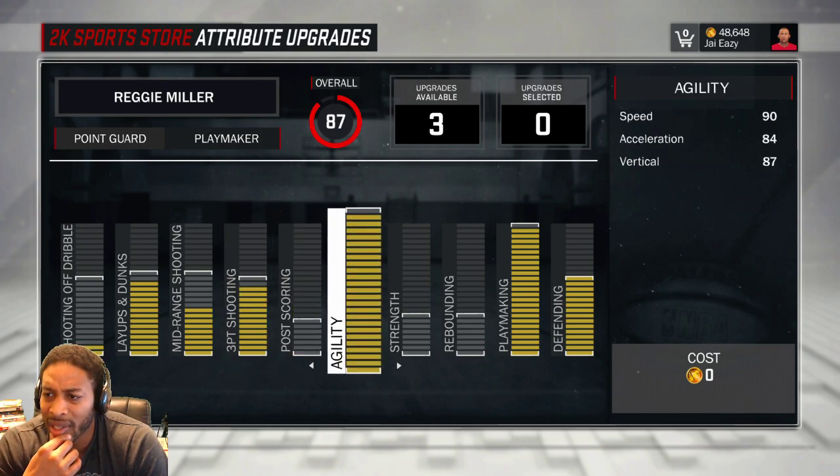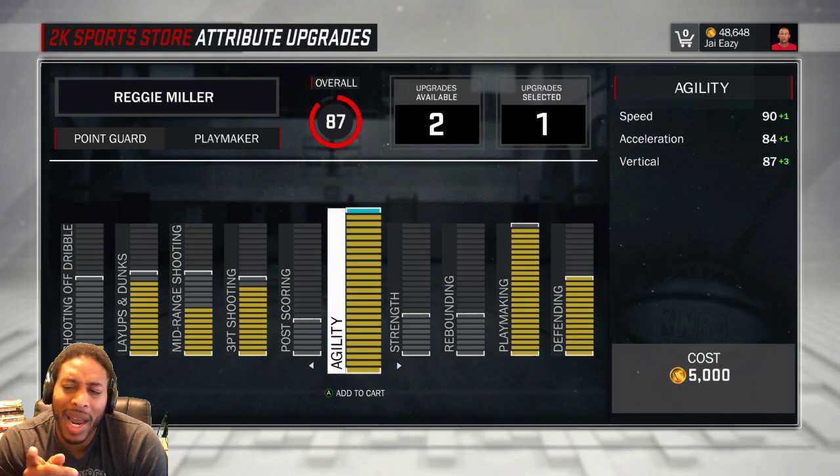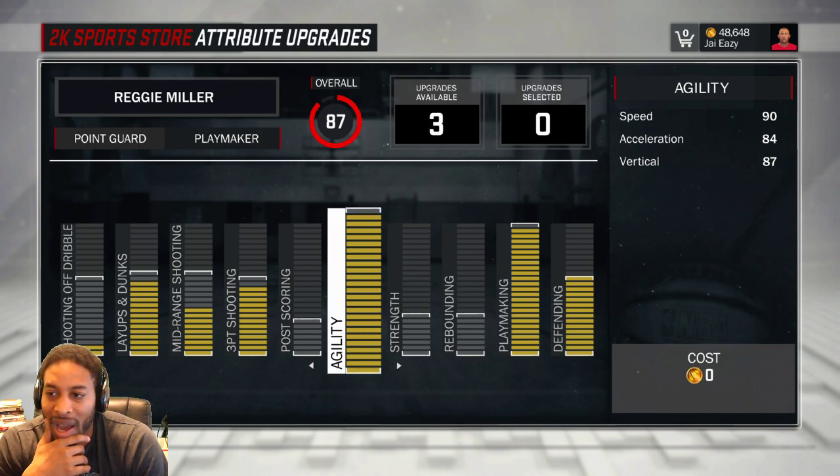Agility — I'm going to leave it where it is, but we may add that last point to agility because it puts my vertical at a 90, and that may actually help some. So when we get down to the end, we may put that last point in agility because I like for it to be round numbers. Acceleration will be 85, speed will be 91, but the other two will be round numbers — 85 and 90. I probably will do that, I just don't want to do it right away and regret it later.